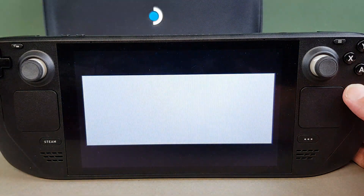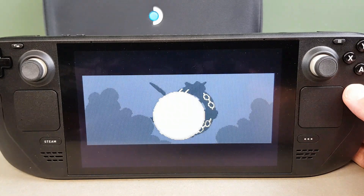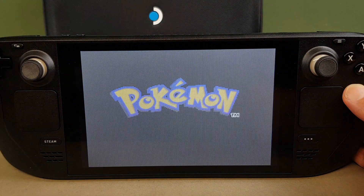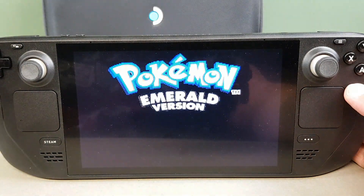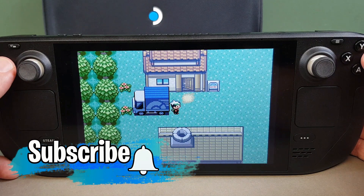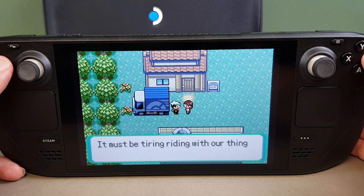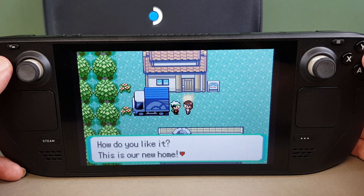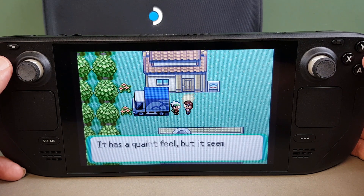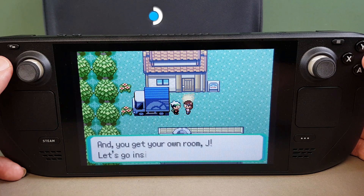Thank you very much for watching today. I hope you've enjoyed this little glimpse at GBA games running on the Steam Deck. If you would like another one - because there's easily enough to do another one or two videos on the GBA - leave a comment below and I'll come up with another list, and we'll cover some of the Zelda games at that time. Next week we're going to be looking at N64 game performance on the Steam Deck, and I'm very much looking forward to sharing some of my favourite N64 games - they do play really, really well. If you've not already, do please hit that subscribe button for regular Steam Deck content. I'll look forward to seeing you again in a week's time. Bye.